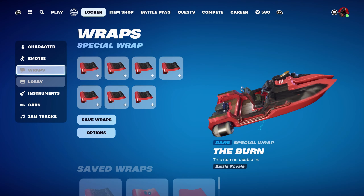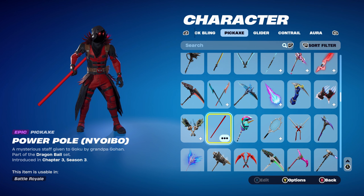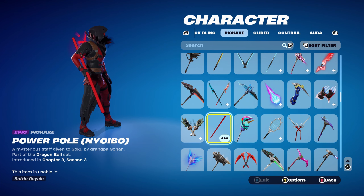For combo 3 I decided to use a holographic back bling — my personal favourite is the Mark of the Slayer, part of the Ultra Nightmare set introduced in Chapter 4 Season 1's Battle Pass, which is Doom Slayer's back bling. I'm using it for the red, but any red holographic back bling works: Marvel series ones, Star Wars series, Travis Scott's Cactus Jack, or even Piccolo's Demon symbol. The pickaxe is the Power Pole, part of the Dragon Ball set introduced in Chapter 3 Season 3 — Son Goku's pickaxe — and it works very nicely for the red theme.